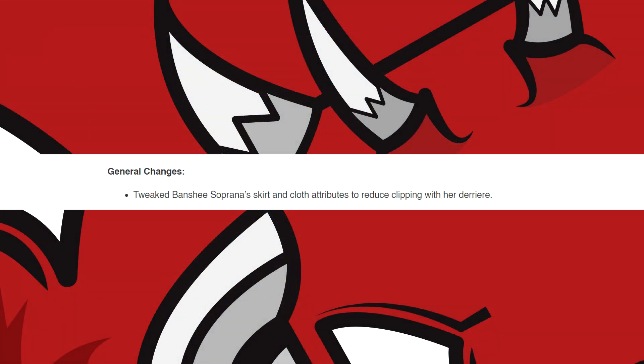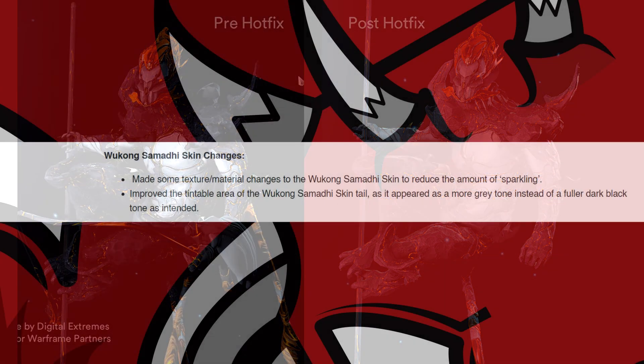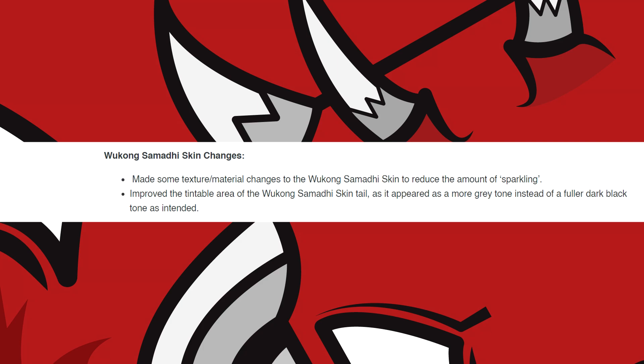They've also tweaked the skirt and cloth attributes on the Banshee Soprana skin to reduce them clipping with her ass. The Wukong Somati skin also had two changes. The first was to its textures and materials, done to reduce the amount of sparkling on the skin. The second change was a tone shift on the tintable areas of the tail to make it in line with the original vision.